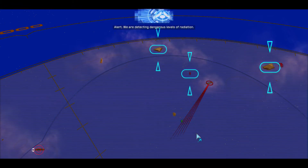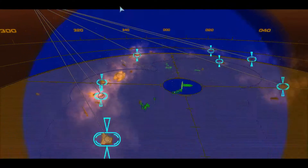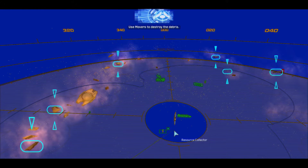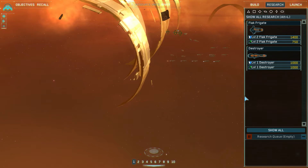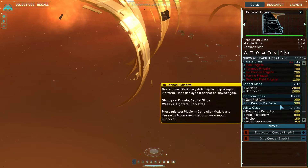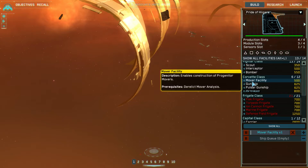We are detecting dangerous levels of radiation. These hulks appear to be the source - use movers to destroy the debris. Attack vector laid in. I'll need to research this and build the mover facility.